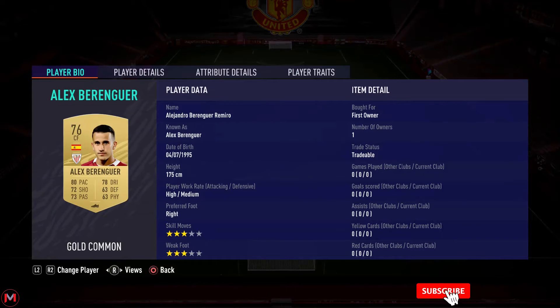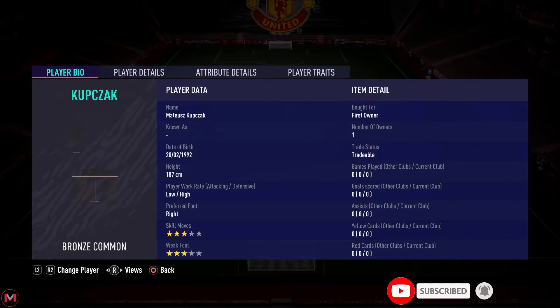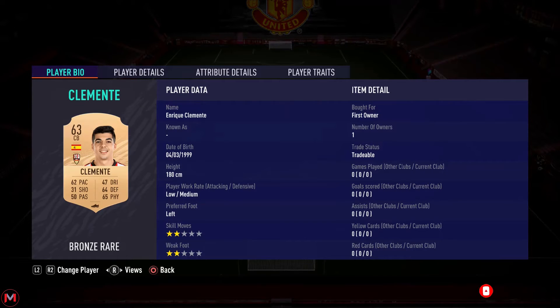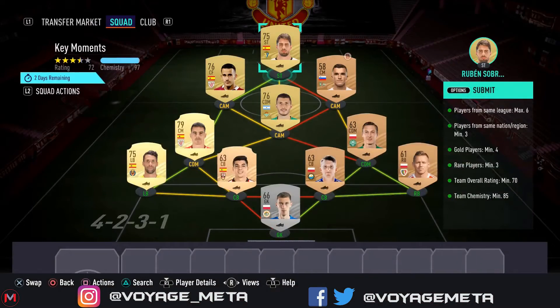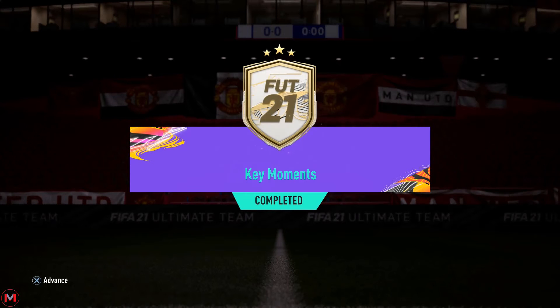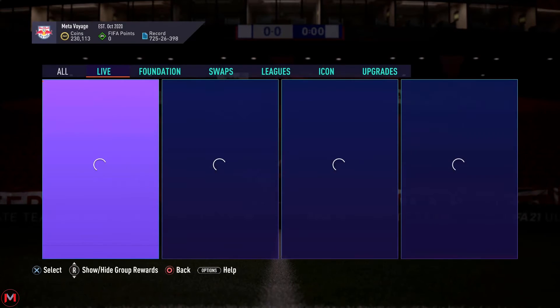If you want to see the players I used, here you go. Don't recommend copying my solutions exactly, but if you want to go ahead — doesn't need loyalty like I just said. You can use a bronze Polish gold keeper there if you want; the only reason I used the silver was because I had them in the club.